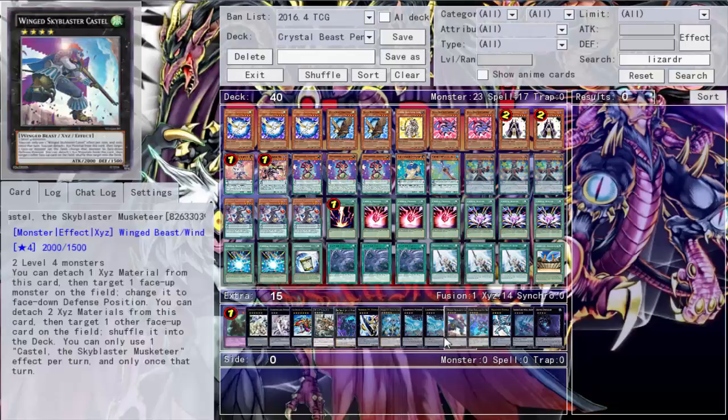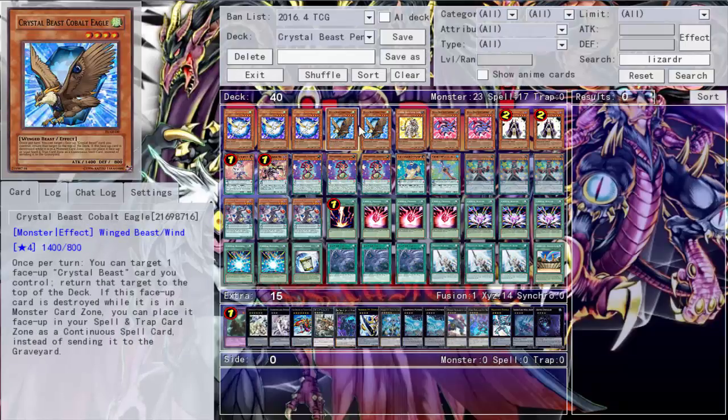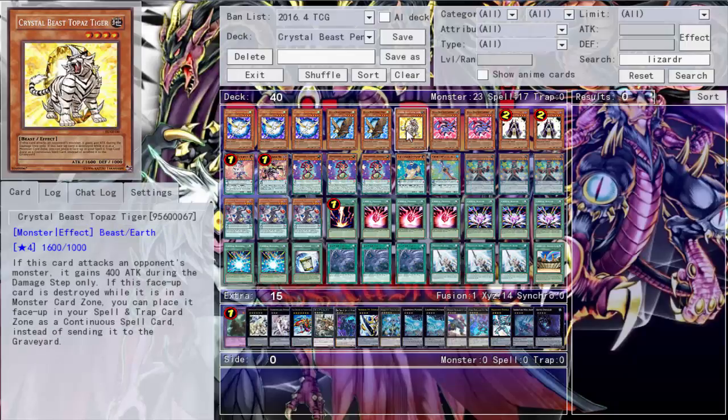We run two Eagle because it's another level four, which means Chidori plays. Its first effect is kind of moot — you can target a Sapphire Pegasus and put it on top of your deck, but I'd rather draw into a new card than a card I already know I'm drawing. Then one Topaz Tiger, who goes up to a 2000 beater when attacking a monster. He's at one because of the number generator.